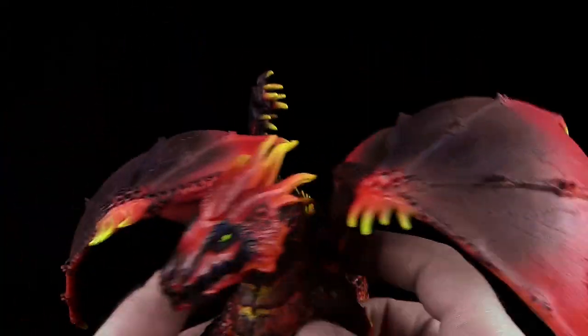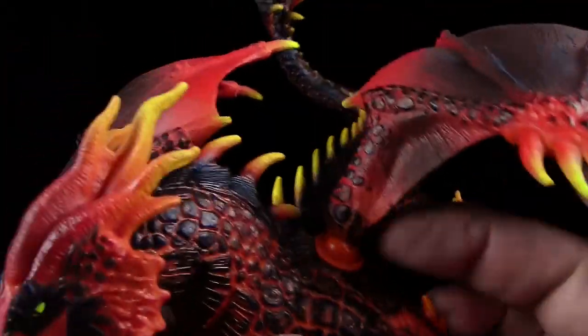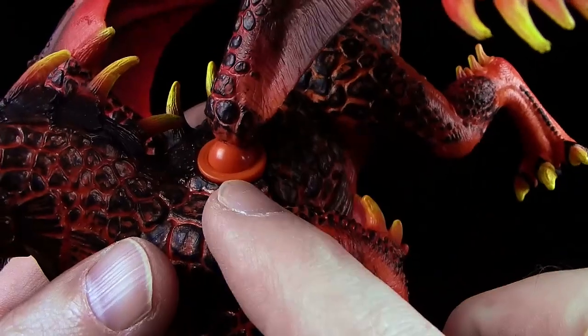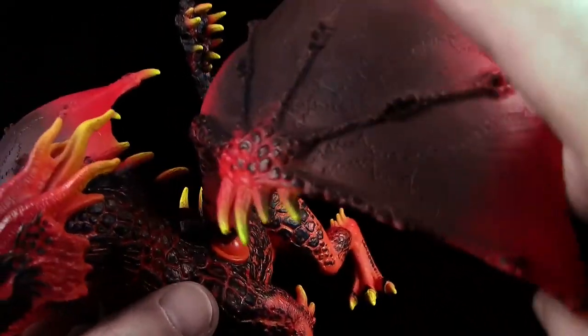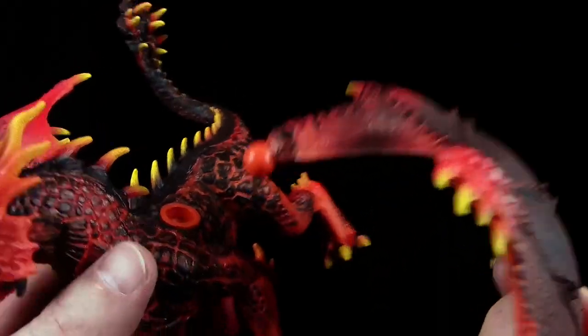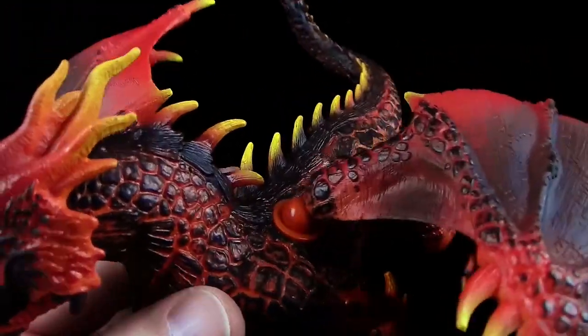Damit wir unseren Drachen hier besser anschauen können, mache ich die Flügel weg. Die könnt ihr ganz leicht wegnehmen – er hat solche Kugelgelenke, Profis sprechen hier von Ballpoints. Ihr könnt die Flügel ganz leicht herausnehmen. Das lässt sich auch gar nicht vermeiden, denn beim Spielen werden die öfter mal abfallen. Aber sie gehen ganz leicht wieder rein. Ich finde gut, dass sie das so gemacht haben, und dass sie die Kugelgelenke so klein gehalten haben, stört es auch nicht wirklich.